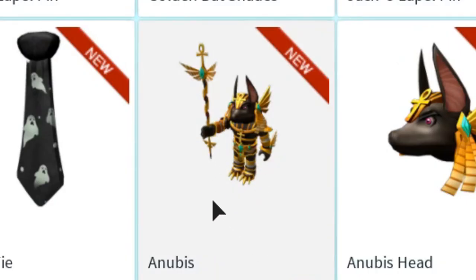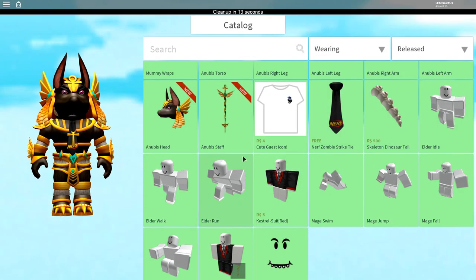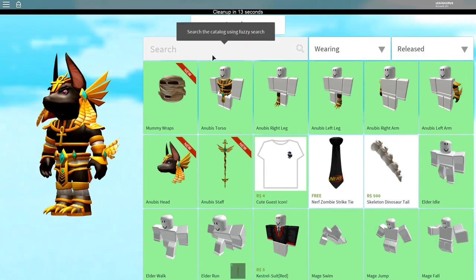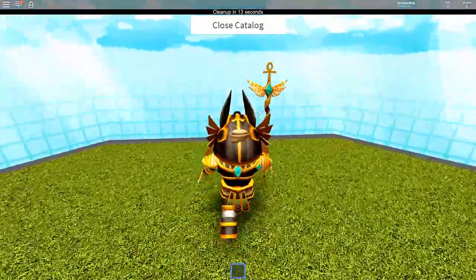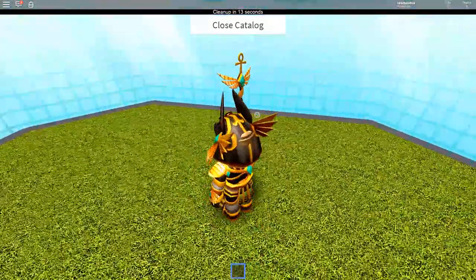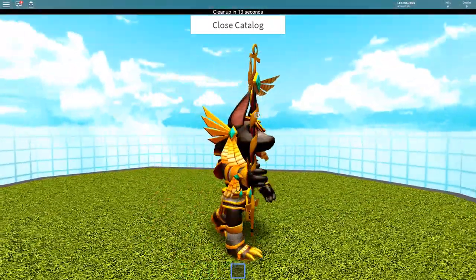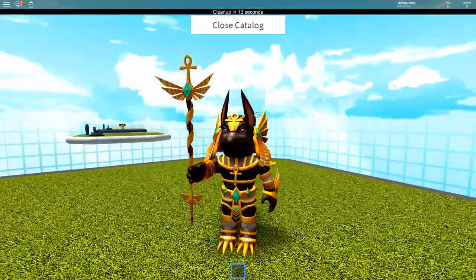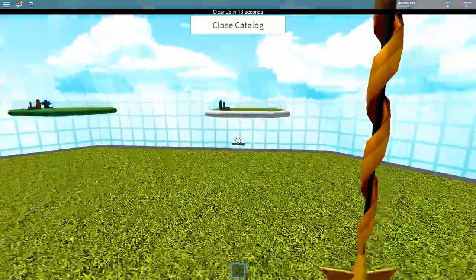And that is Anubis. As you can see here, it is a package. Let me take off everything that doesn't belong — my tie, my zombie tail. You can be Anubis, which is, if you don't know him, he is the Egyptian god. I don't actually know of what, but he is a dog or a wolf or something like that — half human, like a lot of the Egyptian gods. You even get a staff.